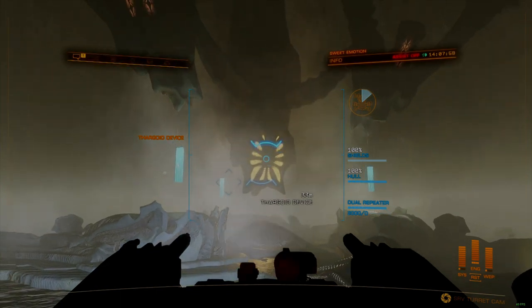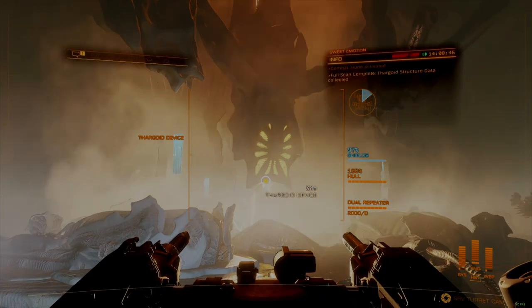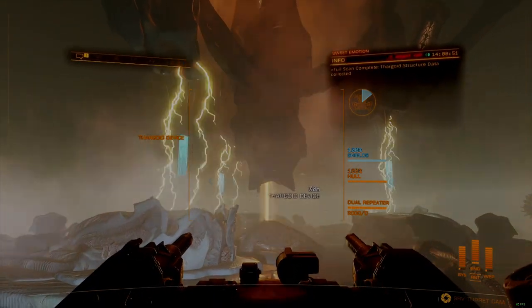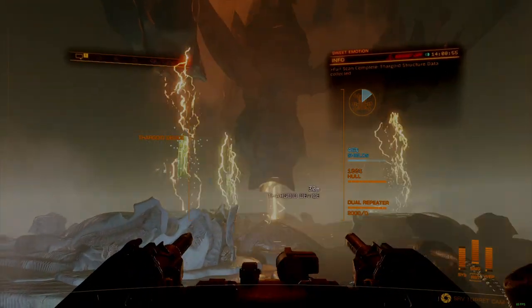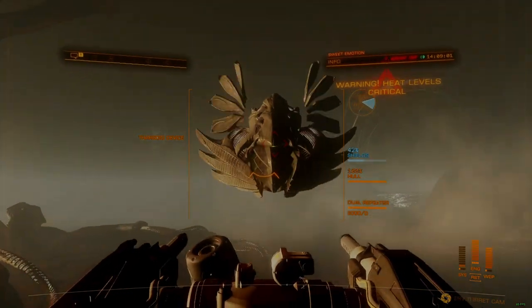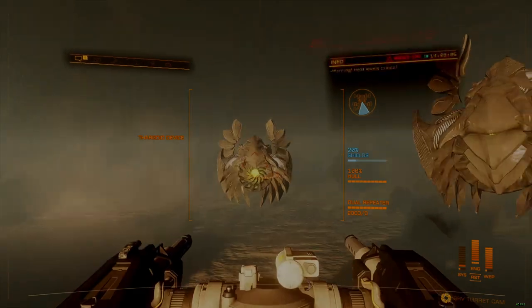Unclassified relics first started to appear after the Proteus wave fiasco, and since then these strange artifacts have become an important part of AX research. Formed by exposing Guardian relics to Thargoid mothership terminals, the amount of effort and resources required can be significant, so plan on several hours of work to get everything done if you need to follow the whole workflow in this tutorial.